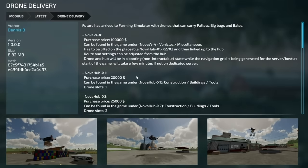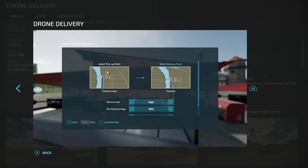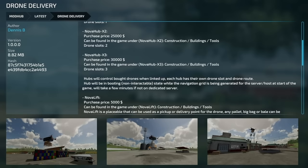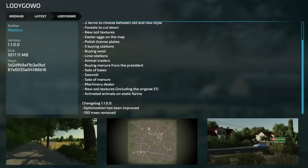Looking at Drone Delivery screenshots: it selects a beginning point and endpoint, showing a pickup point, delivery point, delivery type such as eggs, and minimum fill percentage of 80%. Someone will likely do a full dedicated video on drone delivery, but caution is advised when loading mods that affect navigation. The last new one for PC and Mac is the Cresetto CMR Pack Additional Features, which requires the Lubricating Grease mod and the base Cresetto CMR Pack as required mods.